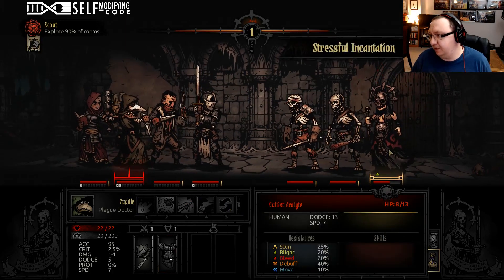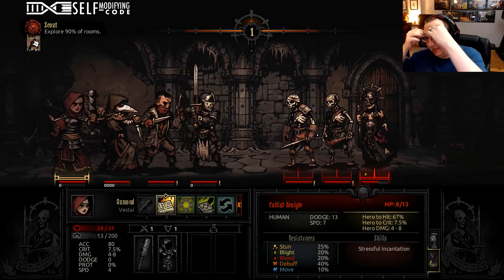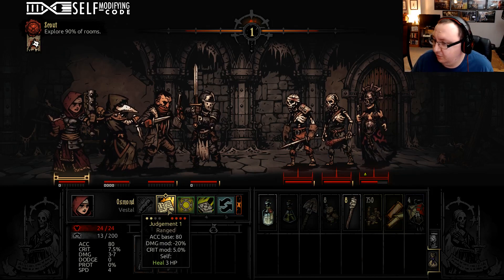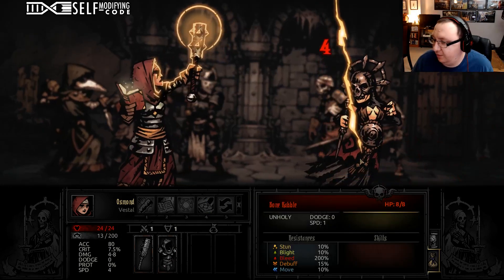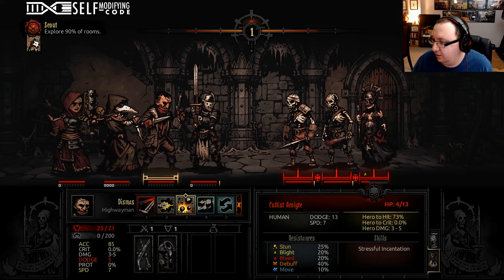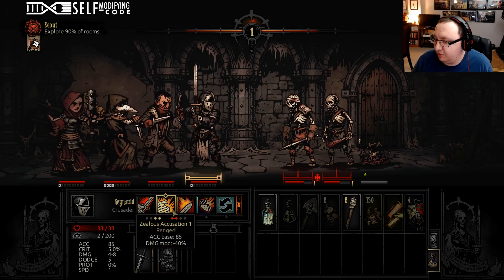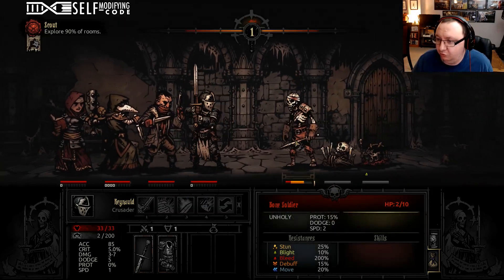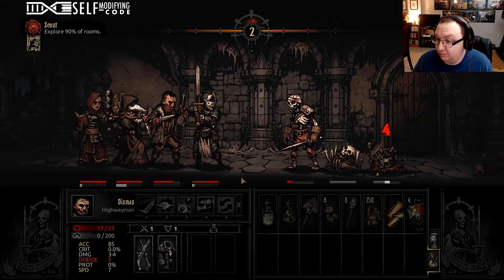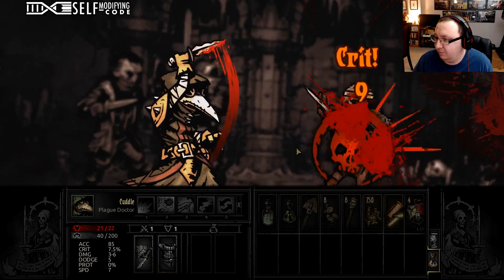Look at that counter attack — 20 stress right onto Cuddle. Let's get the grape shot in there. The back line in this game usually focuses on doing stress damage, so you really want to take them out first and make sure you always have at least two characters that can hit the back line. Otherwise they will just chew your characters up with stress.